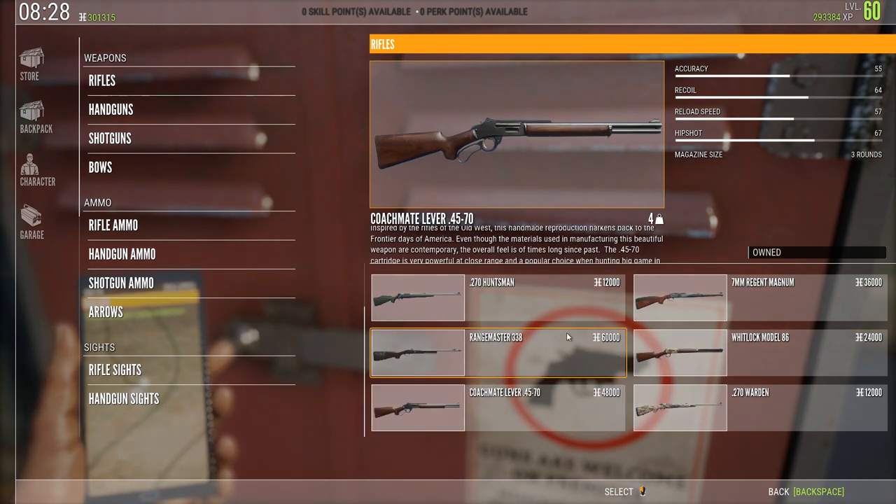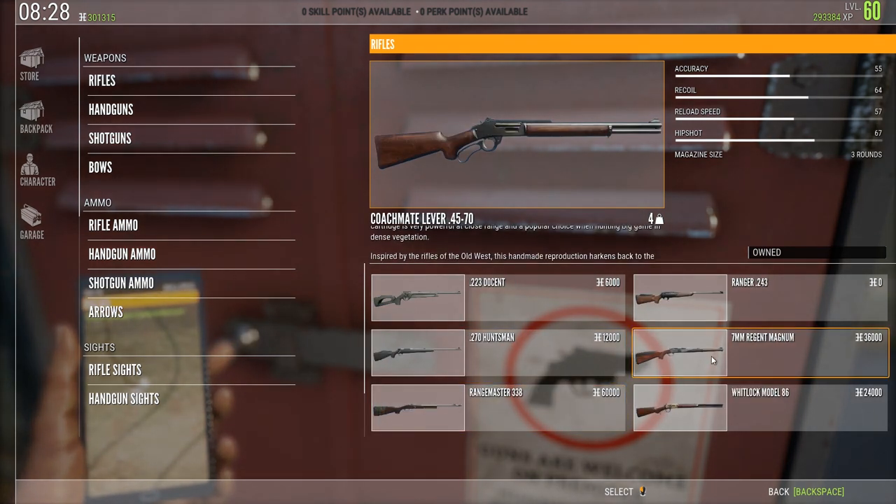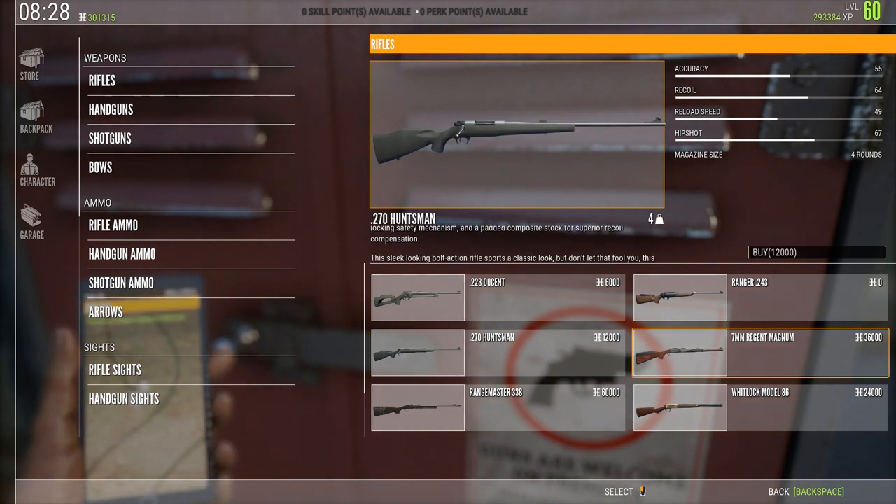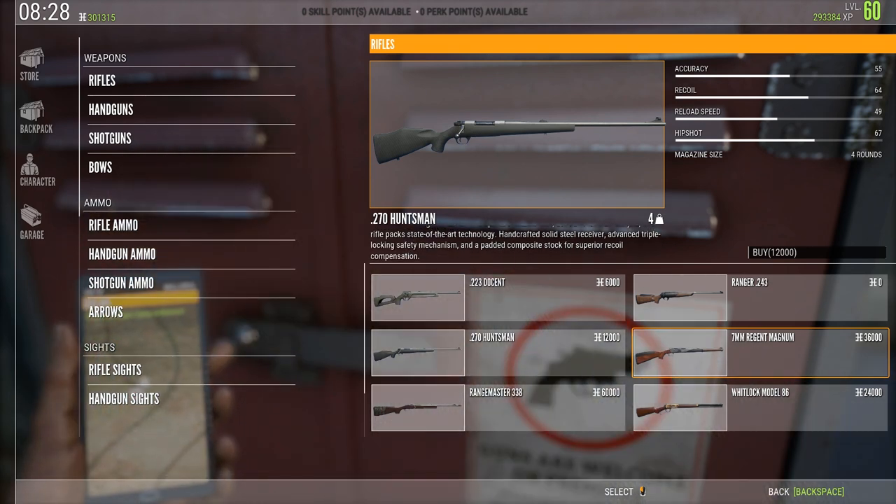Moving on to weapon class 2, here we have the Coachmates Lever Axion 45-70 and the 270 rifle. This one is good for shooting whitetail and wild boar, as well as the other ones.